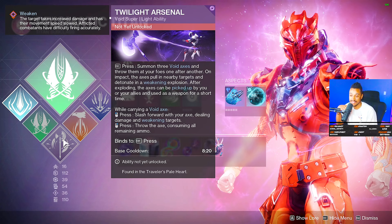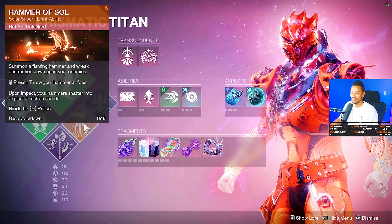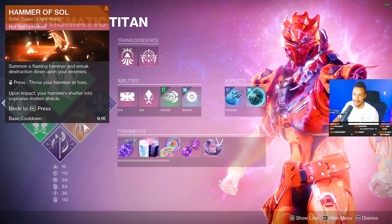I haven't unlocked Twilight Arsenal yet but we'll definitely be doing some damage testing on it, so stay tuned and subscribe if you want to see those videos. Then there's Hammer of Sol — tried and true, probably one of the best supers in the game and likely always will be. And Glacial Quake, which I've been using a lot — stasis Titan is a lot of fun.